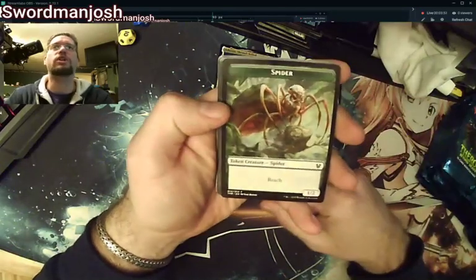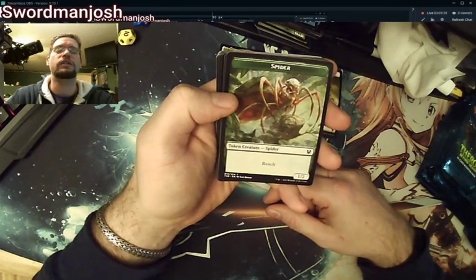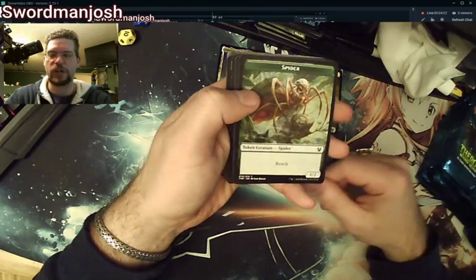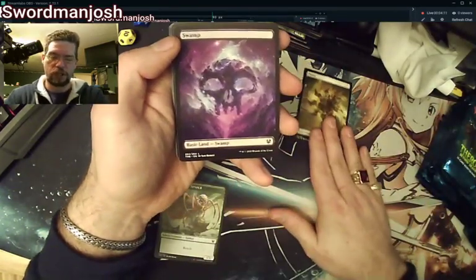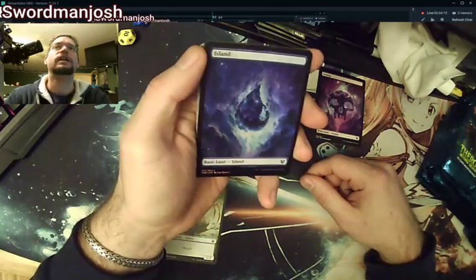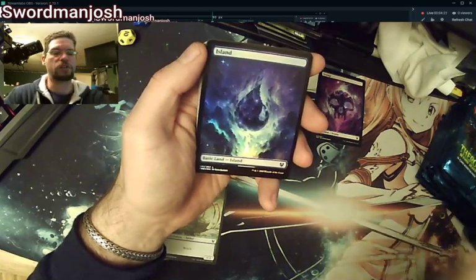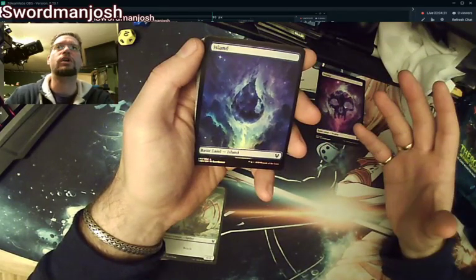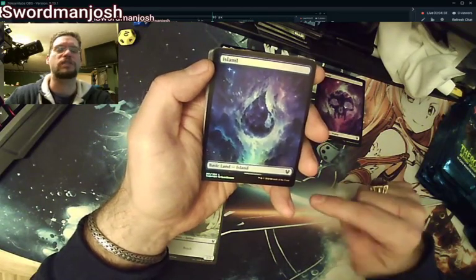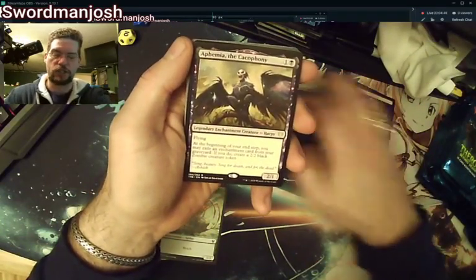We'll look at some of the tokens and then start cracking through. Here's the spider token — it goes with the spider guy that makes spiders whenever your opponents cast instants or sorceries. Here's a regular swamp and a foil island — isn't that gorgeous? I'm still on the fence about these lands. I think they're cool, but unlike regular lands, if I was going to run them in a deck, I'd have to run all of the same type, otherwise it would mess with my OCD.